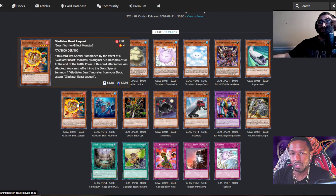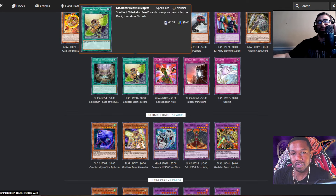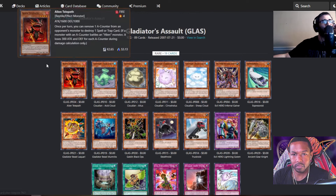The only two rares are La Quarry and Marmillo, and then Respite if you play that. For Ultra Rares — Heraclinos is not Ultra in this pack, that's not the case at all. Heraclinos is actually a Secret Rare in Gladiator's Assault; it was a very expensive card back then, and they have it listed as an Ultra Rare.